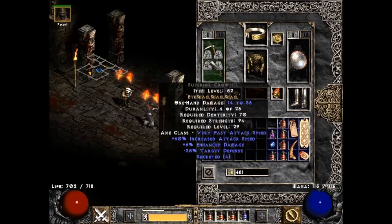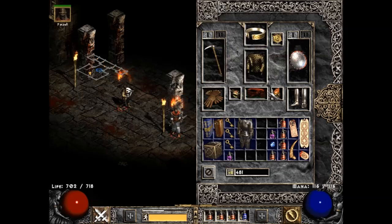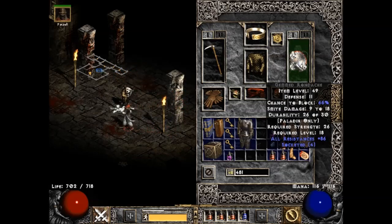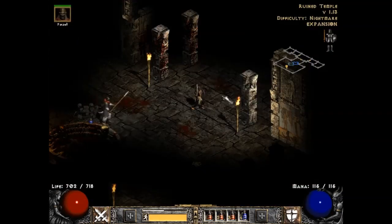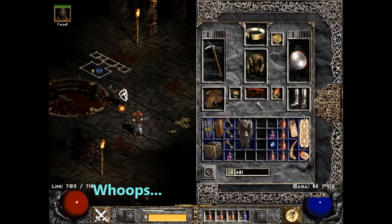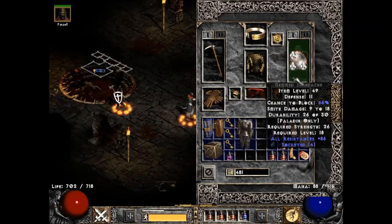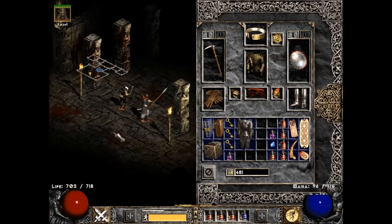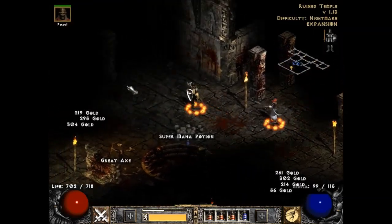I'll probably just sell that. My gear has a lot of room for upgrading — especially the belts, maybe this ring a little bit, although that might be difficult. The shield kind of needs work too; mainly I want an exceptional base shield with four sockets and decent resistances, because this is only a normal shield. It doesn't give me good defense — the resistances are okay, it dropped as a 29-to-all-resistances base, so it's okay.